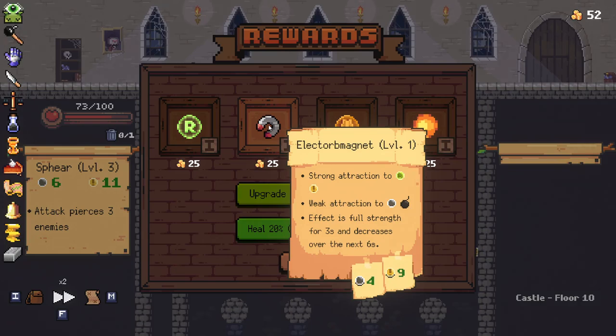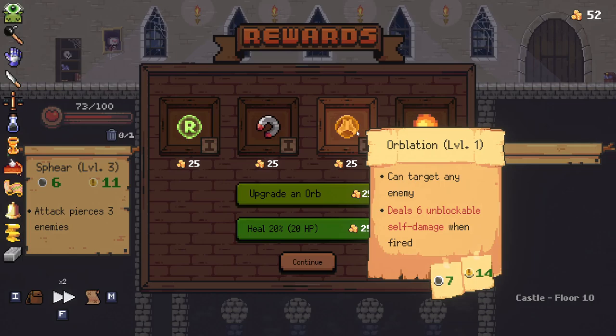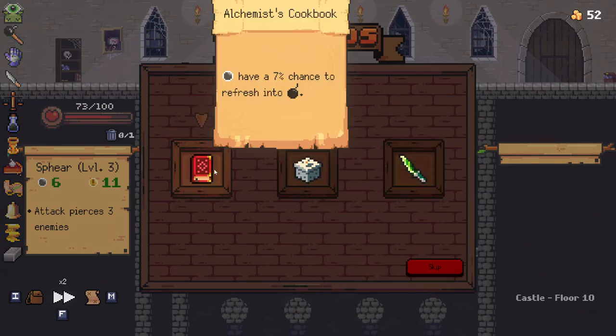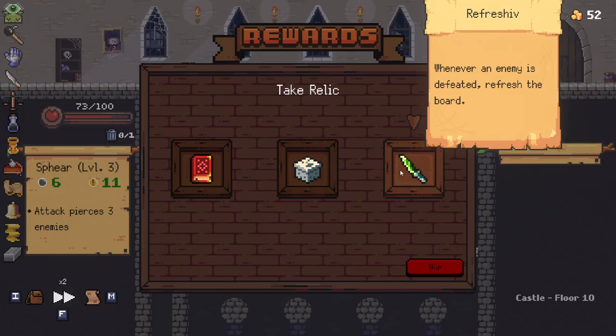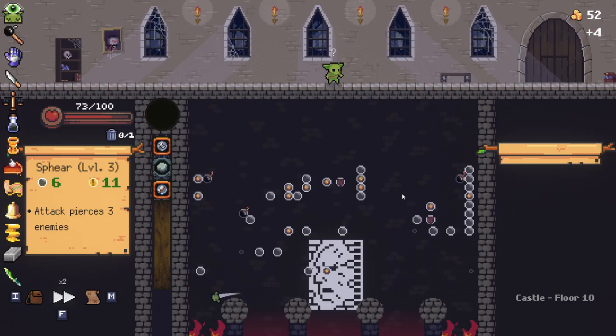Strong attraction to crits, weak attraction to bombs — effective at full strength for three seconds then decreases. I really like the idea of that, but I am getting a bit full on my orbs. Can target enemies, deal six unblockable self-damage when fired. I think I'm going to save my money and leave everything as is. Extra attention to refreshes and bombs — that's not super useful for us. All attacks have Echo 10 — the previous damage is dealt again. Whenever an enemy is defeated, refresh the board — that's really good, though it doesn't help as much on bosses. I'm going to take it anyways because we are lacking ways to refresh.